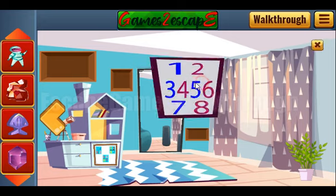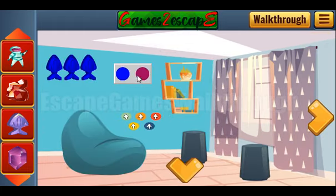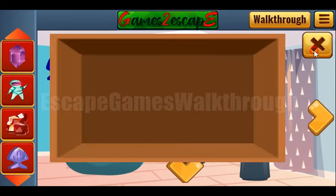Before going further, let's look at these colored numbers. We have the sequence 1 through 8, alternating blue and red. So the same sequence we need to use here: blue, red, blue, red, blue, red, blue, red. Okay, we've got the crystal.